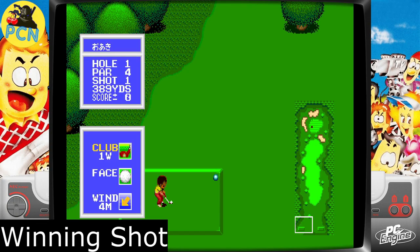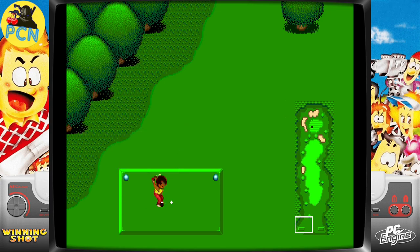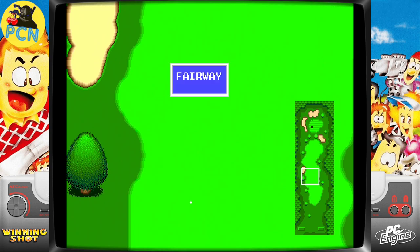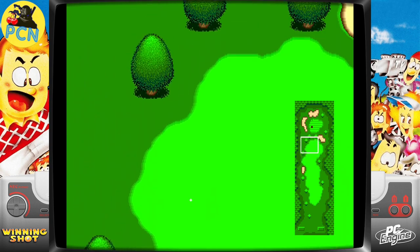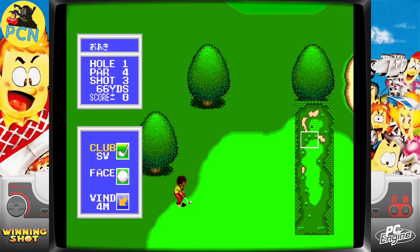Next up: Winning Shot. If you just want to kick back, relax, and play a little golf game, this was a good one from what I remember, and it was one of the playable-in-Japanese titles. If you've got a PC Engine GT — I've never actually seen one in real life, I'm sure they go for a lot of money now — or just want a chill-out game for your PC Engine, Winning Shot is a good choice.